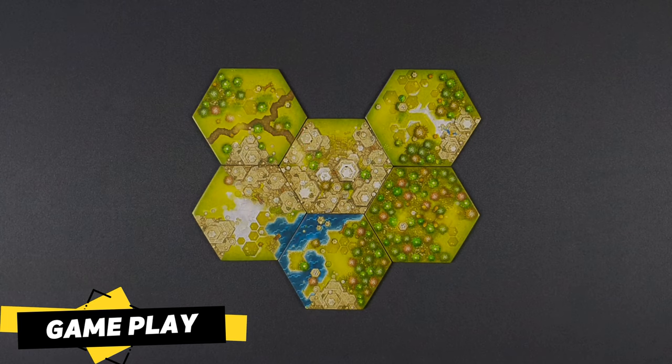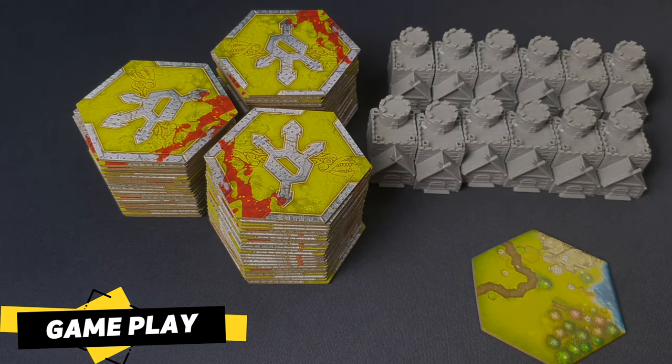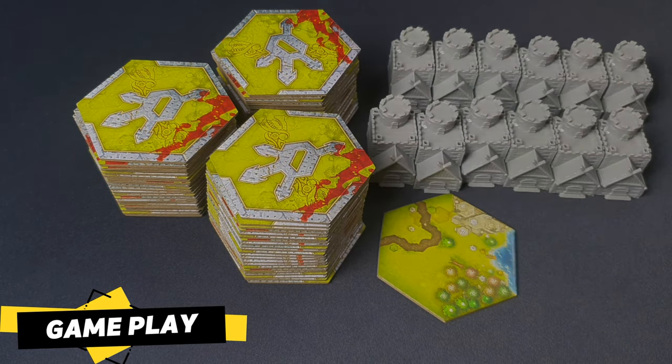If on their turn players don't have a tile in their hand that they can legally place, or if they simply choose not to place one from their hand, they draw a tile from the deck and reveal it face up. Then they can add it to the map. If they can't, or wish not to, they will discard it to a discard pile next to the draw pile. Then they will draw another tile into their hand and end their turn immediately without performing any further actions.